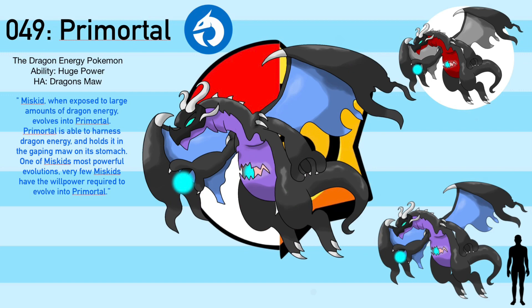Its name comes from Prime, Primal, Primordial, and Immortal. It's a Dragon-type with the ability Huge Power and the hidden ability Dragon Small. Miskid, when exposed to large amounts of dragon energy, evolves into Primortal. Primortal is able to harness dragon energy and holds it in the gaping maw in its stomach. One of Miskid's most powerful evolutions, very few Miskids have the willpower required to evolve into Primortal.